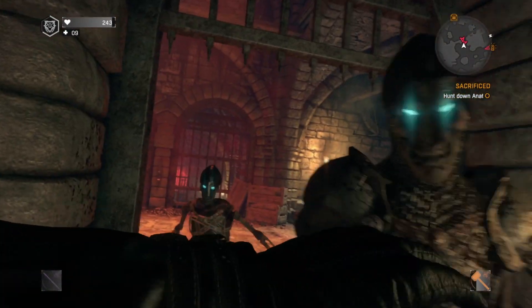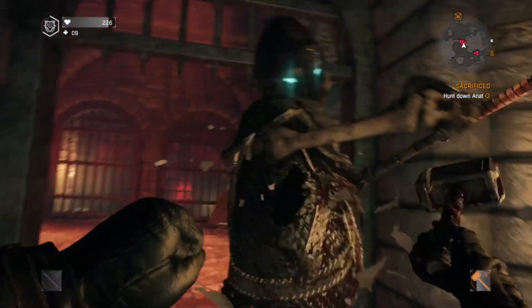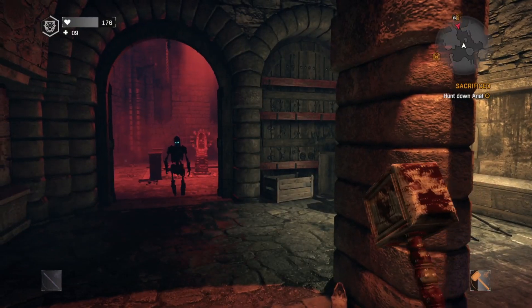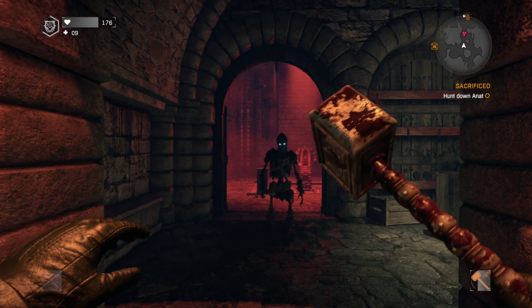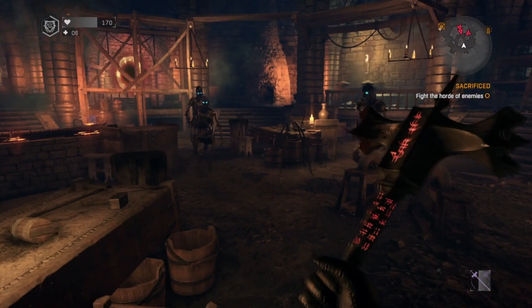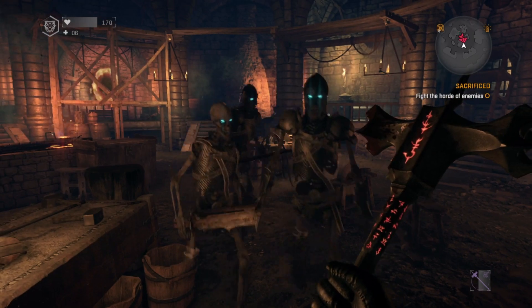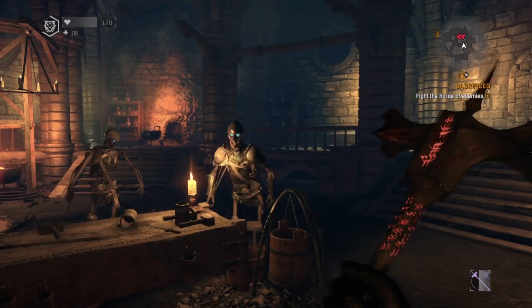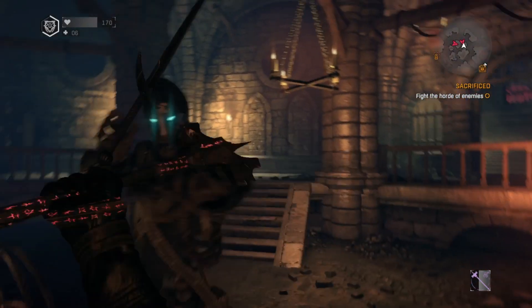Of course there are more waves of enemies to fight, and it's in this chapter that we meet the Order of Darkness skeleton warriors. It's amazing just how much more menacing they've made them look just by changing their eye colour. After beating the first wave and moving on to the next area, the quest simply changes to Fight the Horde of Enemies, which in all honesty is exactly what you'd have been doing up to this point anyway.